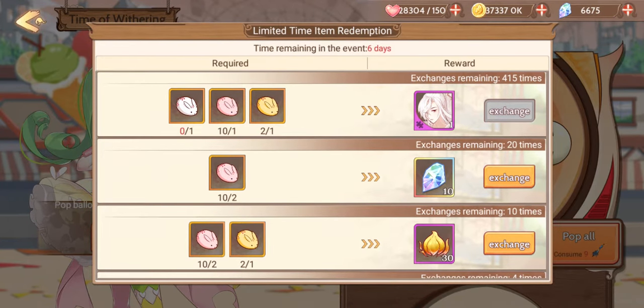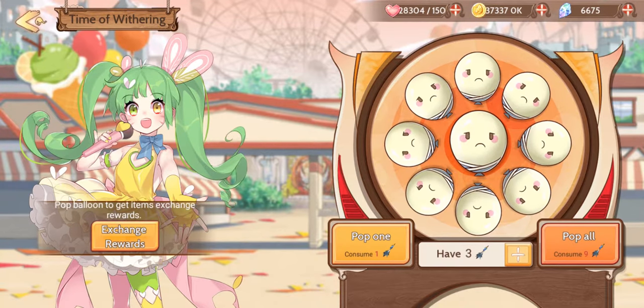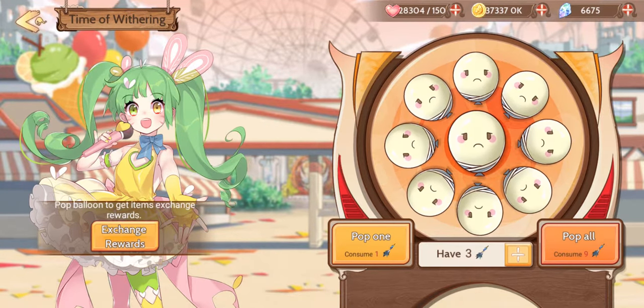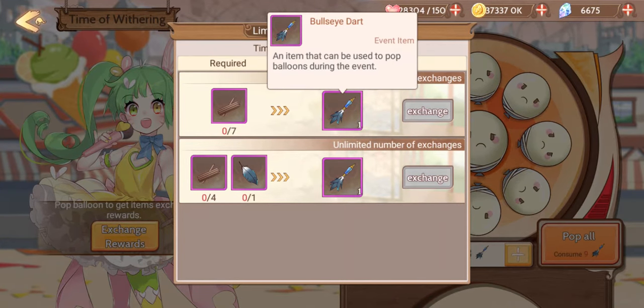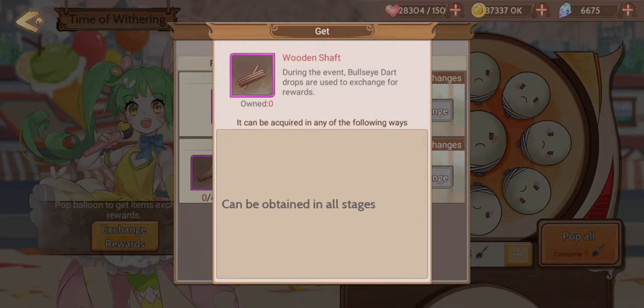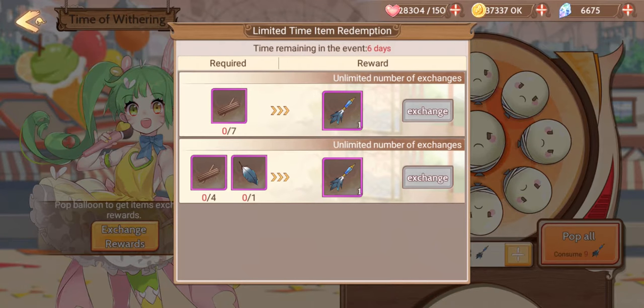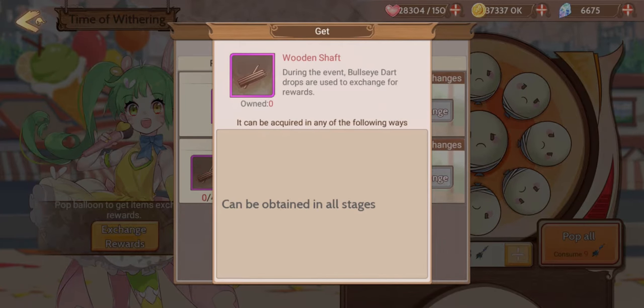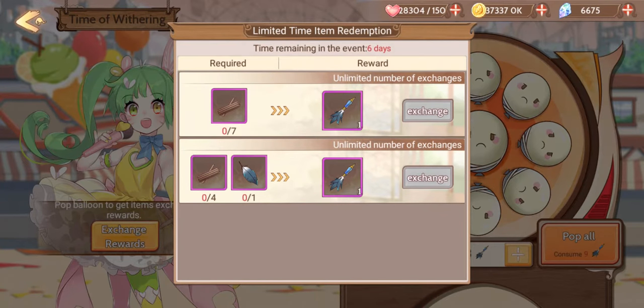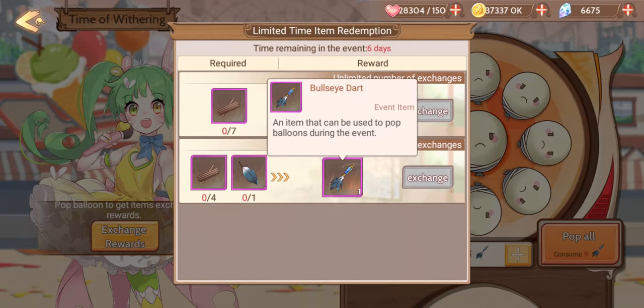As you can see, I already have some of the bunnies because I did this event before, and I also have some of the feathers. So basically how this works is there are balloons over here, and to pop the balloons you need darts. You can either get these darts by sweeping stages and exchanging for these little shafts, or - the better option - do deliveries to get these little feathers and sweep stages. That way you use less stamina in the end to get your bullseye.